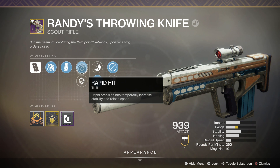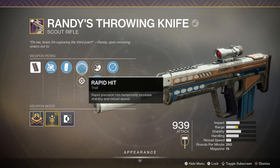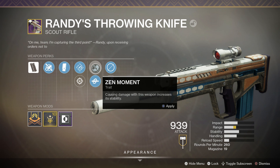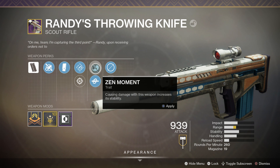Without Rapid Hit the reload speed on this thing is super slow, so I definitely recommend slapping on Rapid Hit. The weapon already aims fast enough to begin with, so I don't think you need Snapshot Sights. Rapid Hit is definitely the better choice of the two, especially on console.